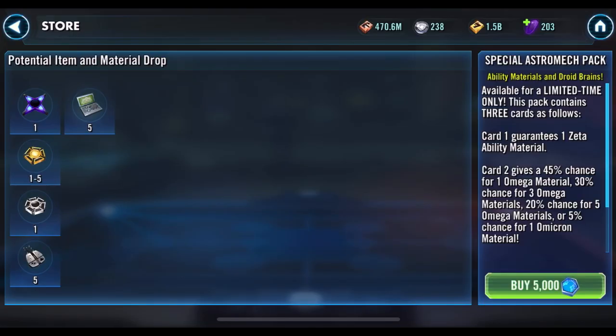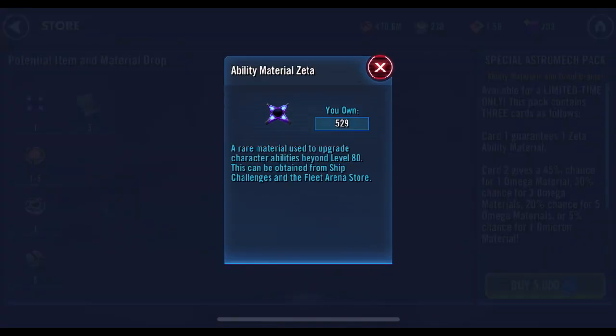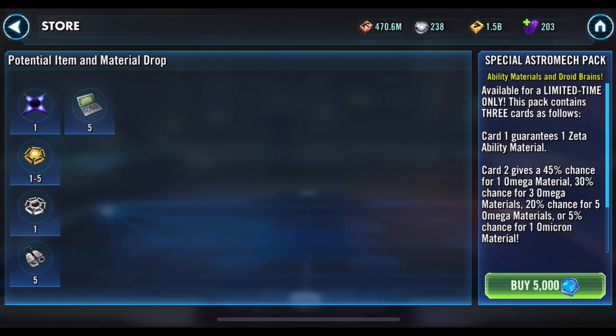Looking at the drop rates for droid brains: 45% chance for one omega, 30% chance for three omegas - I got that - and 20% chance for five omegas, which I did get that 20% on. If only I'd gotten that 5% chance for an omicron. It doesn't actually tell you the odds for the droid brains themselves or the gear keypads, which is kind of weird. Each pack is a guaranteed zeta, which I don't really need - I've got 529 - but I guess that's something.